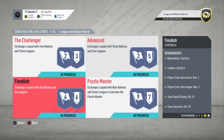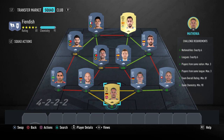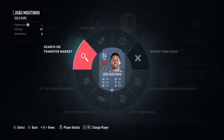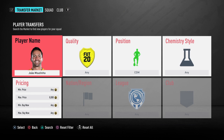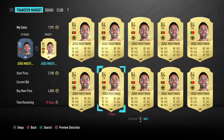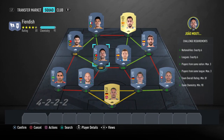Now the Fiendish SBC was a little bit difficult. It might be overkill, but you need an 81 rating — I've got 81 and I do hit the chemistry. I only hit the chemistry because I have two loyal players. So I've gone with Giamutini from Wolves up here, which might be overkill, but he brings the rating right up and he's fairly cheap — not even 3,000 coins. So for an 84-rated player, that's probably a smart investment.